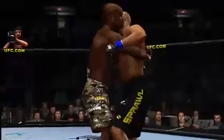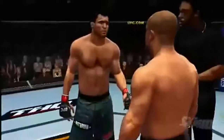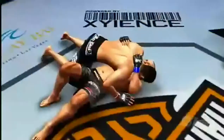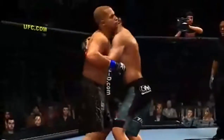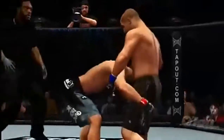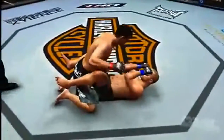Most fighters, particularly wrestlers, favorite body clinch is the double underhook. Check out the way Matt Hughes completely controls Matt Serra from underneath the armpits — no doubt Hughes has the clear advantage here. With Serra locked up in a double underhook, Hughes can bring the game to the mat through any number of takedowns. And if you're looking to finish your match from the ground, the double underhook is an ideal way to get there.